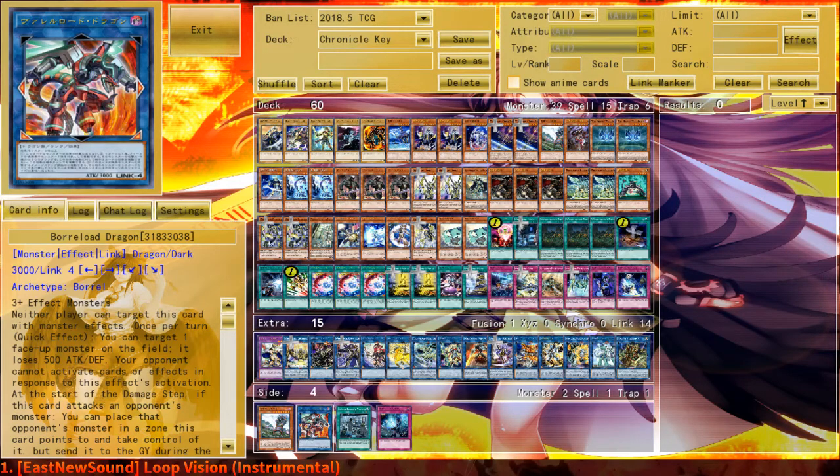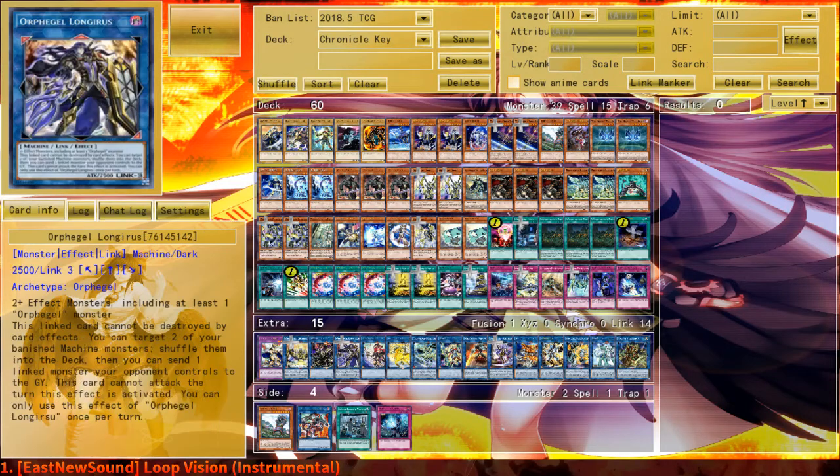I have four projects — decks I've been working on for a longer time but never got the motivation to do a video about, or just recently built. Chronicle Key is the latest addition. I haven't played with Chronicle Key so much yet, but it's really, really fun outside of a non-existing turn one. But hey, it's Orphagel — what do you expect? I only run very few Orphagel cards, but it's Orphagel-based, I assure you.